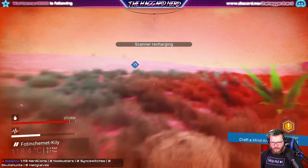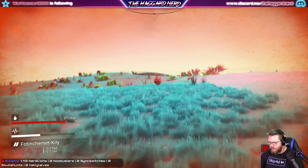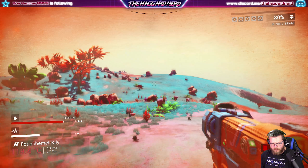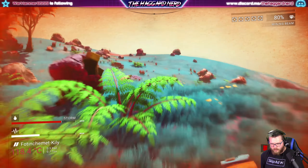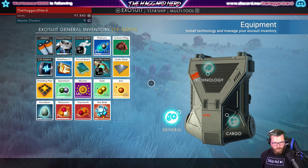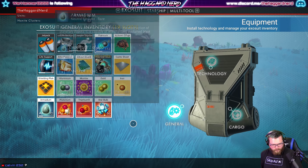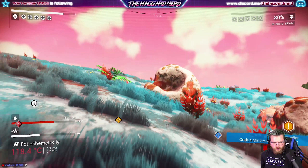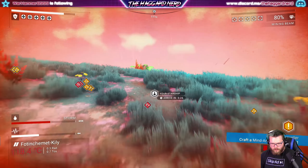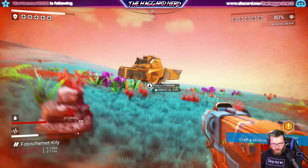I'm probably going to need to hang out in my ship for a while until the storm passes. I'm in the exocraft though, so it's not gonna help. I think I'm gonna run back to the station, sell some stuff then come back down here because I don't want to sit here and just wait for the storm to pass. I don't need slots in my inventory open.